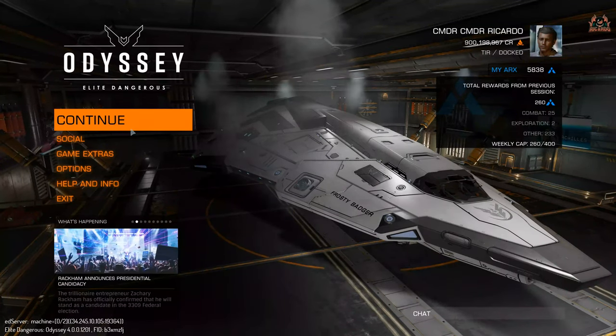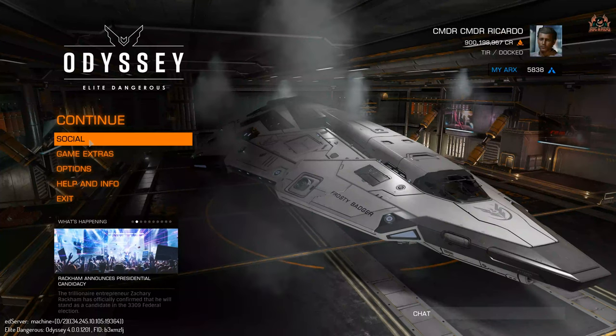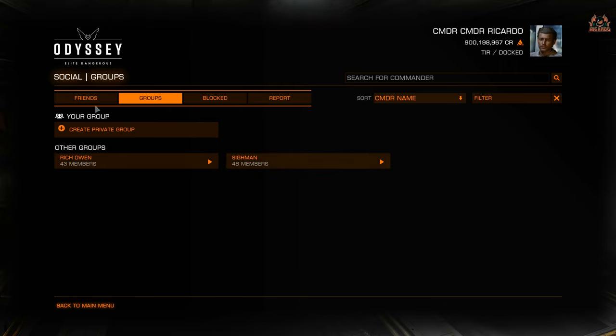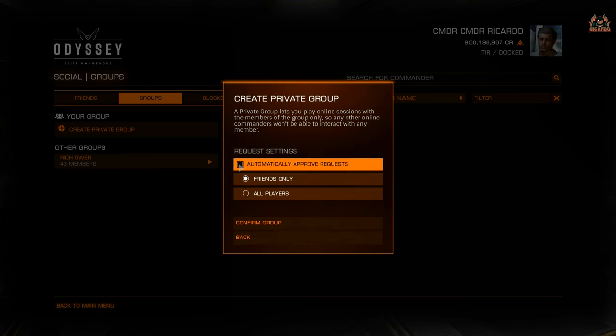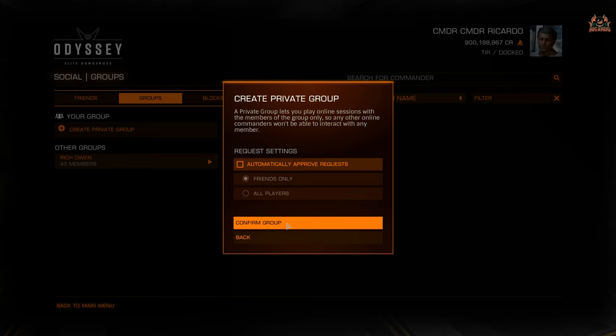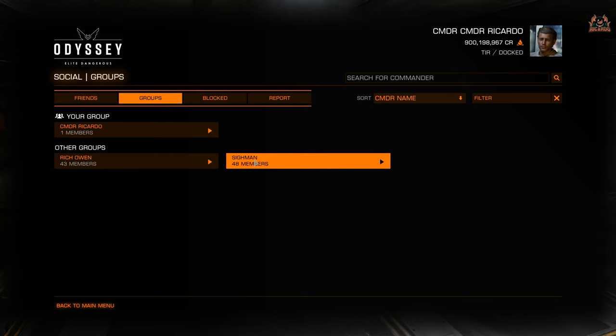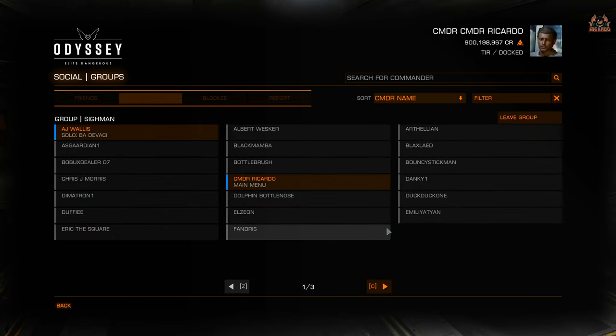Here I am with my alternative account, Commander Ricardo. Go into Social, and there's my friends list. Then go into Groups, and you can see the option to Create a Private Group. You want to host a game for you and your buddies and other commanders to play in. I always select 'automatically approve requests' — set that to off — and set it to friends only. You don't want every commander joining and potentially ganking you. Confirm group — that creates the private group, simple as that.